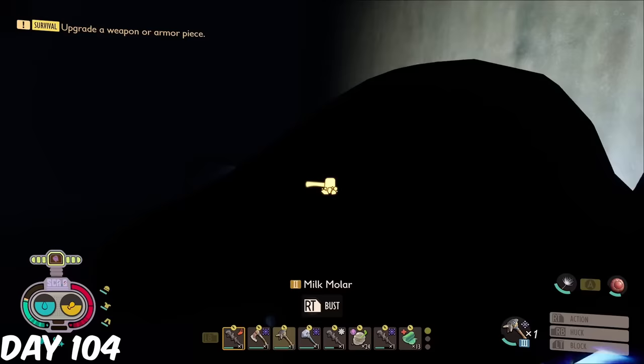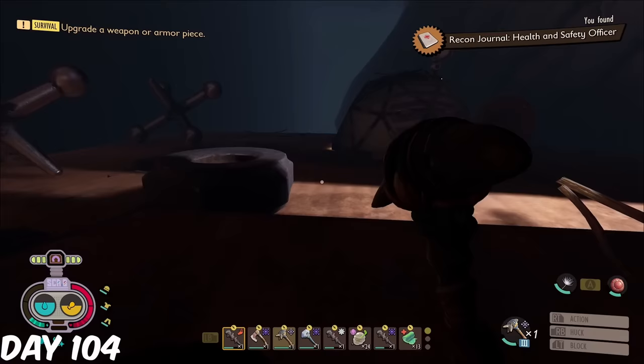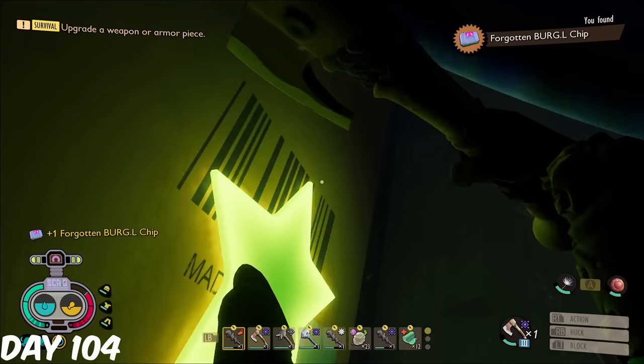I then got the fourth and final milk molar, before grabbing a scabby, and heading into the nest to grab the recipe and another trinket from the skeleton. I discovered the field station, grabbed the data inside, grabbed another scabby, and then also grabbed the last burgle chip. Finally, I grabbed the shield solidifier from within the sour rocket, and then I left.